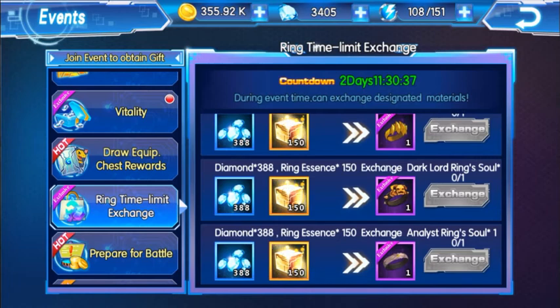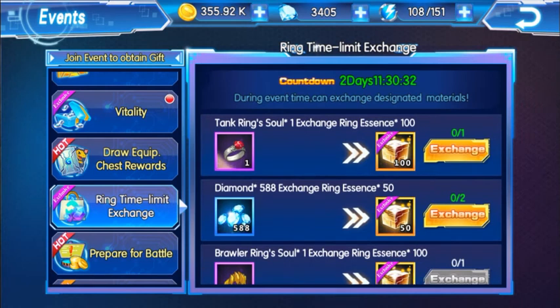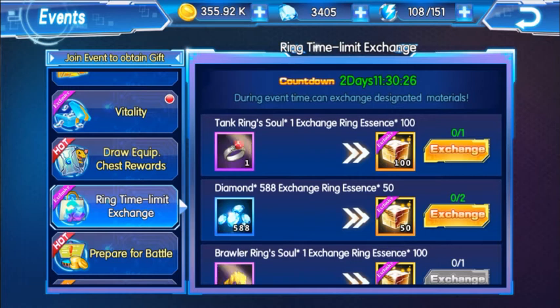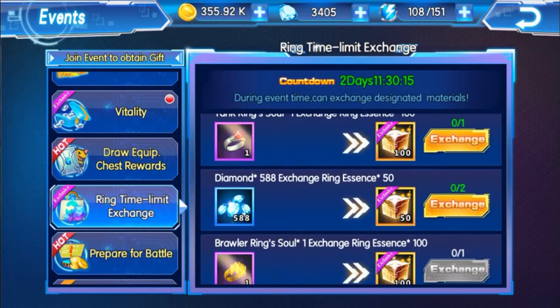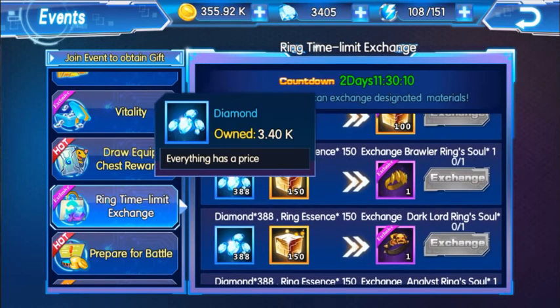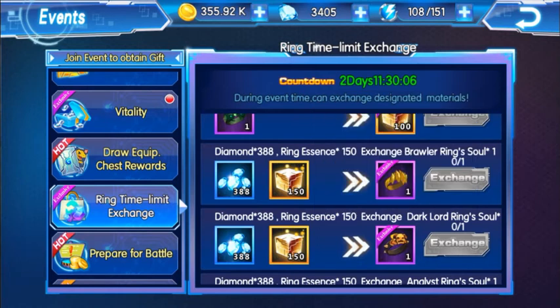Personally I would say this is kind of like a scam. You're going to trade your ring for hundreds of these essences, and then you need 50 more essences to buy the ring again, and then you have to spend more diamonds to buy it. Basically you're going to buy the same ring as the one you just wasted.